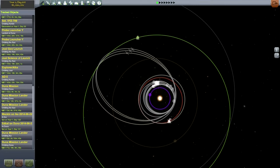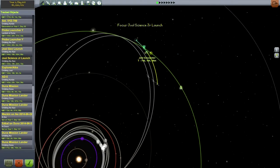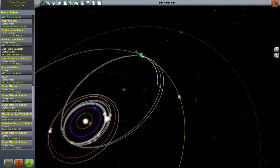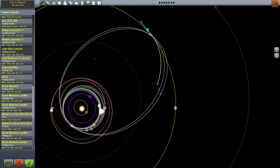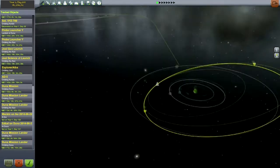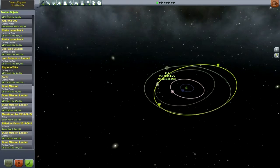Hello everyone, welcome back to my Asteroid Defense Series in Kerbal Space Program 0.23.5, where we are continuing our exploration of Jool. We're expecting encounters in 74 days, 100 days, and 140 days. I'm probably going to have to bring my Duna missions back first. It's a little complicated because I've got a mission already in orbit around Jool, and I have to pay attention that it doesn't get kicked to a different orbit by one of the moons.